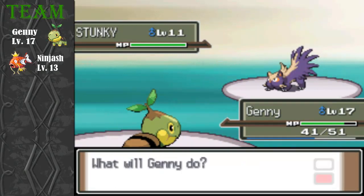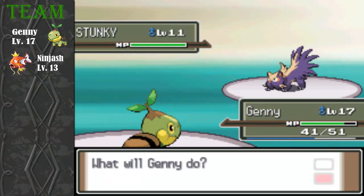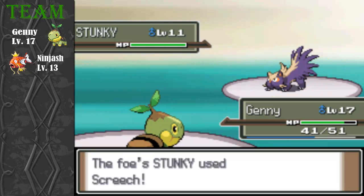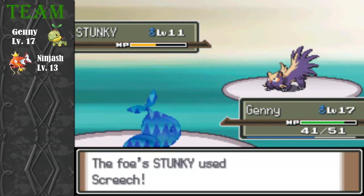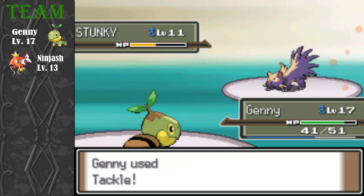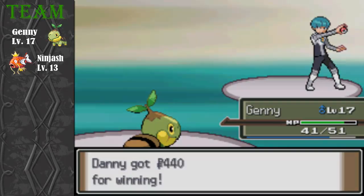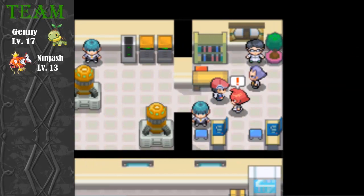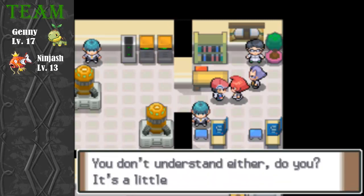After evolving once, my starter evolves into Torterra at level 32, so you don't have to wait as long for the final form — it ends up being better. I'm going to use Curse because I'm slower than the opponent anyway, so I may as well boost Attack and Defense. Hopefully I can take it out in two hits. Up ahead is the boss — I think her name is Mars or Saturn or something.